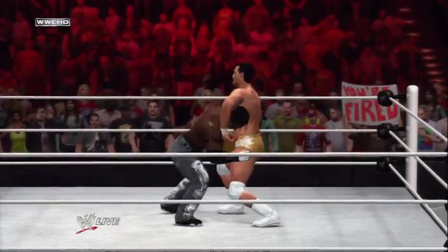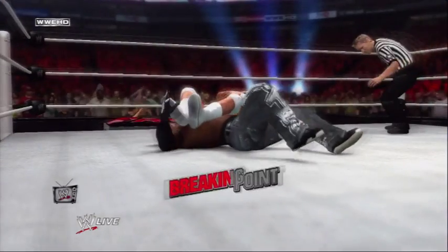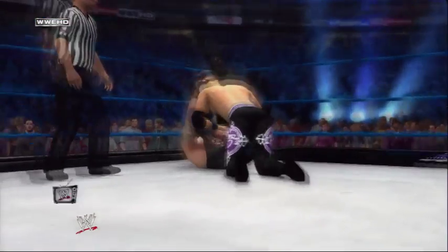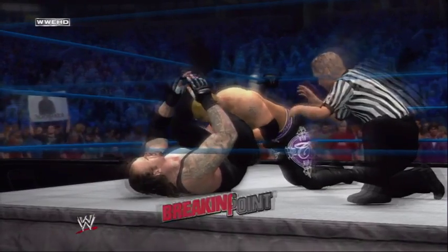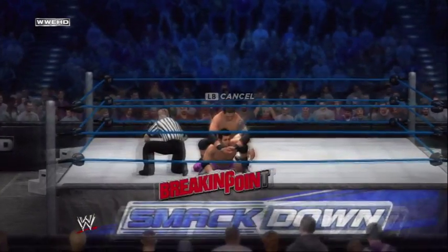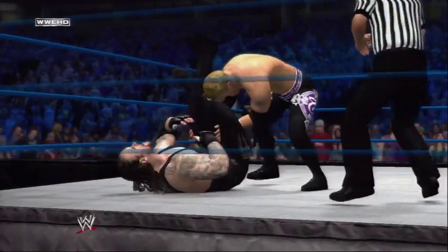Making a WWE superstar tap out is certainly no easy feat. However, a brand new Breaking Point submission system puts you in position to do just that. The new tug-of-war style mini-game puts you and your opponent in a competitive battle for victory. Opponents can try crawling to the ropes for a rope break or attempt to power out of the hold.